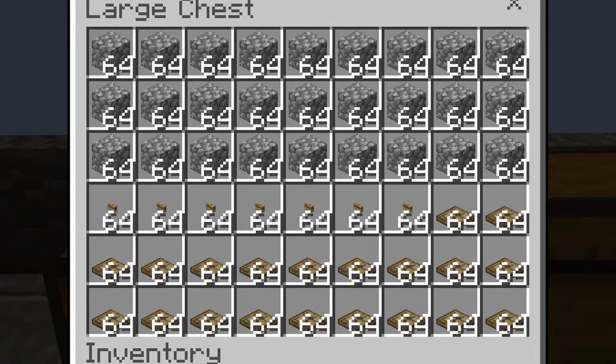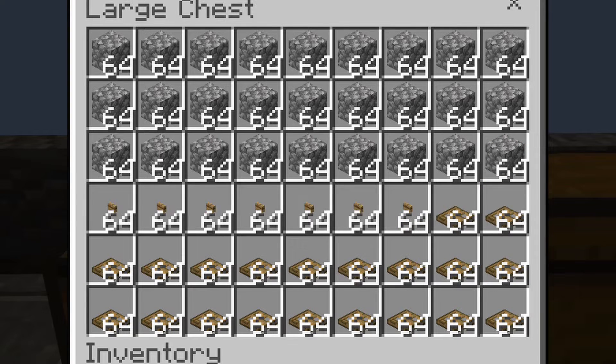These are the things you will need for this build: roughly 27 stacks of building blocks, 7 stacks of oak buttons, and 20 stacks of oak trap doors.